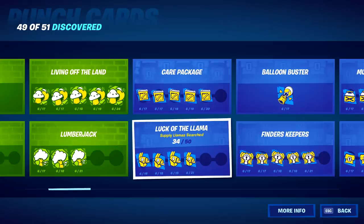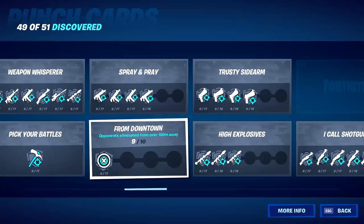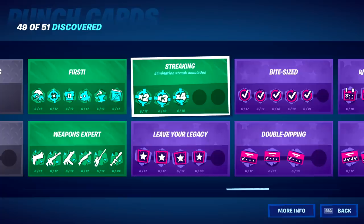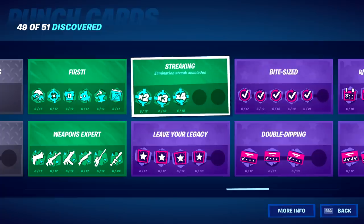The ones we will be going over in today's video: the luck of the llama — I know a hundred llamas are pretty hard to find but I'm going to try to make it easier. Next up is get off my lawn, which is killing marauders, and I will show you the easiest way to do that. The next one is from downtown, which is eliminate opponents from 150 meters away. I only have 9 out of 10 currently. I'm also going to mention teammates revived and teammates rebooted later on. And finally, one of the most evasive challenges yet — the streaking punch card elimination streak accolades.